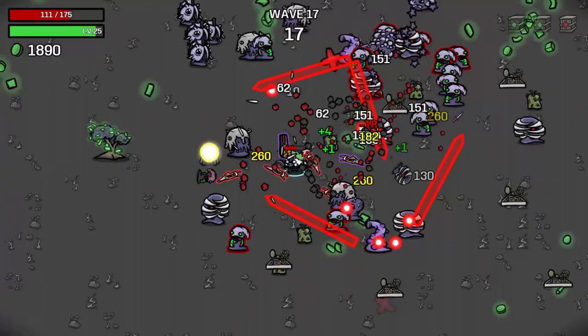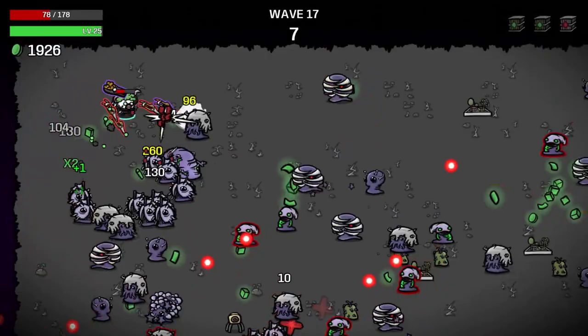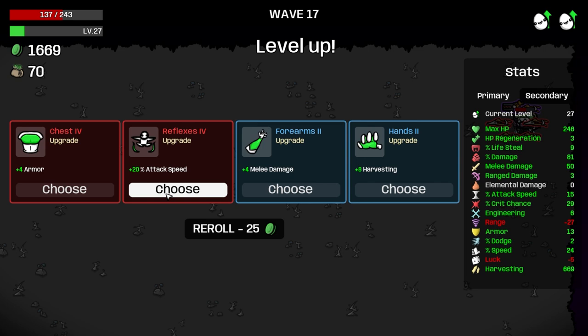Just kind of get out of dodge because these guys suck. We lost some more harvesting on that wave. 243 HP. We have incendiary turret. No garden — yes. Exoskeleton — yes, definitely. 20% attack speed, four armor — give me attack speed, give me that range. Put us back into positive.